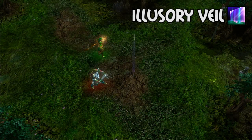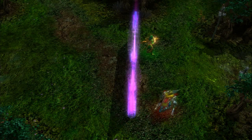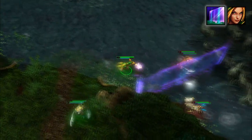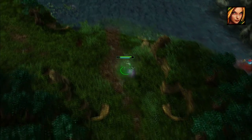Her second skill gives her even more crowd control, creating a wall anywhere within a thousand range of her that only allows allies to pass through. As you may have figured, this skill has infinite uses. You can use it with more versatility than Behemoth's Fissure since you can choose what direction you want it to face and not have to worry about blocking off allies.